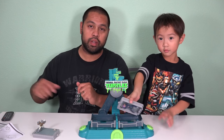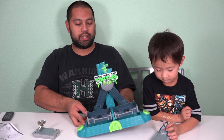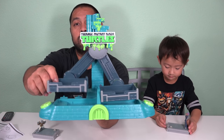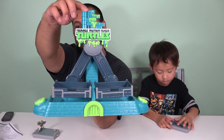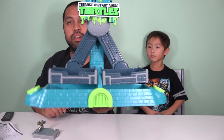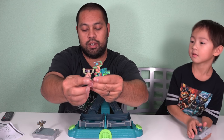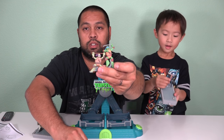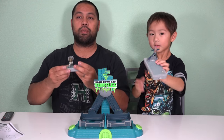Alright, so we got it unboxed. It was pretty easy to put together — it came in about three pieces for the main set. So the little holders here, the top part, and this little guy right here just pops right in. Very easy to assemble. And then you get all of the Ninja Turtles.